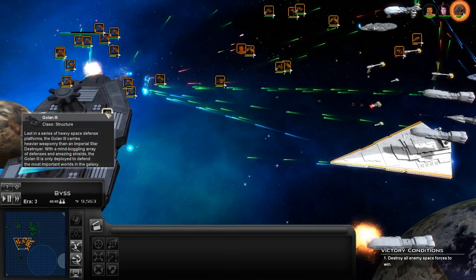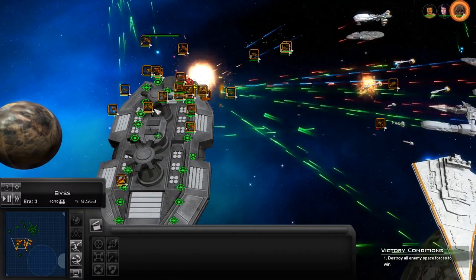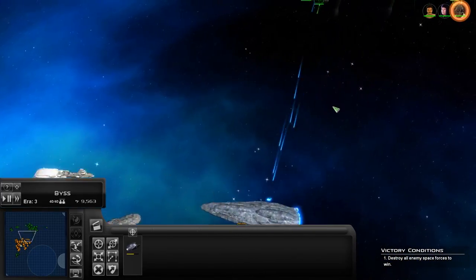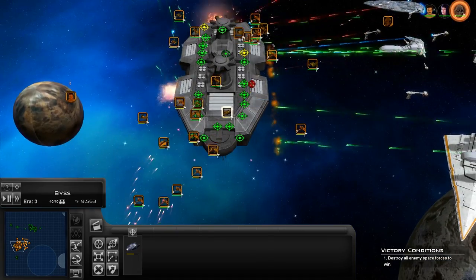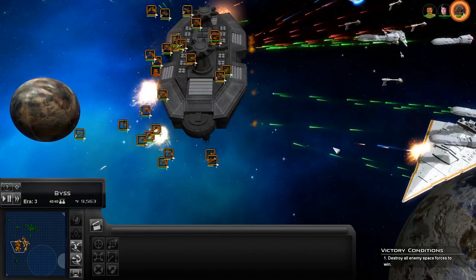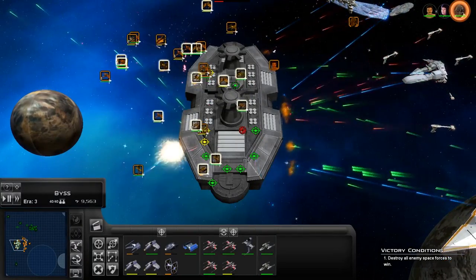There was a little bit of talk about me building an only-fighter squadron — like a fighter fleet for the New Republic. What was it? I think it was e-wings and b-wings. I'm not a huge fan of the b-wing but I get what they're saying, because it is the more advanced bomber. I'm considering it because they're relatively cheap and we have a lot of income coming in right now.